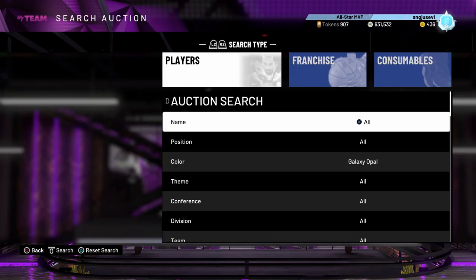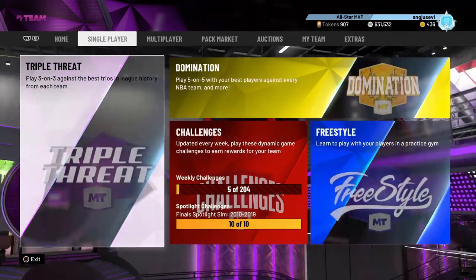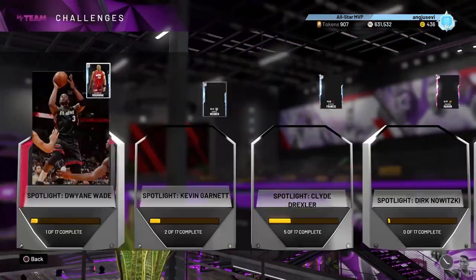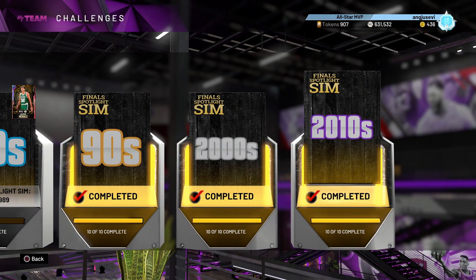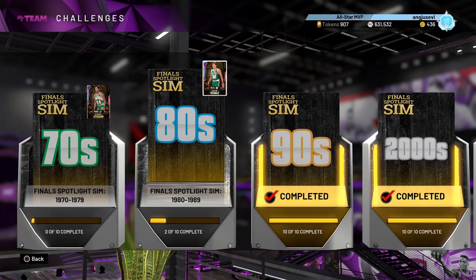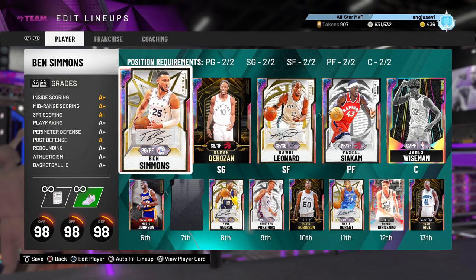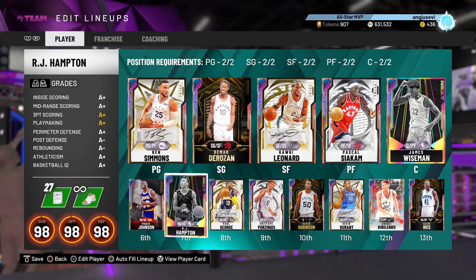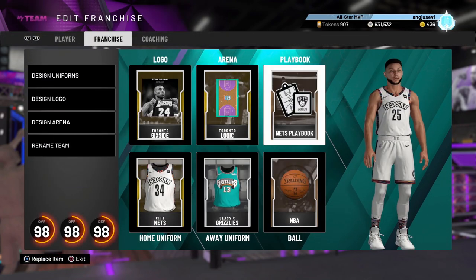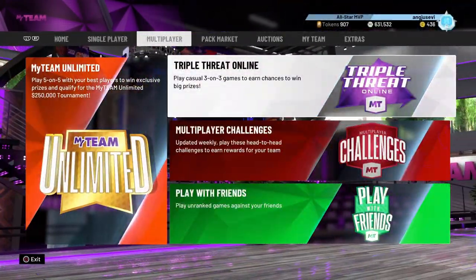The most important part of this video is Quick Through STS — that is the main thing you want to focus on, because it will literally propel you through these challenges. You are not going to be losing games, you're going to be running through opponents. Let me show you how to set it up. First, make sure you have the Nets playbook equipped to the specific lineup you're going to use — right here in the top right corner.